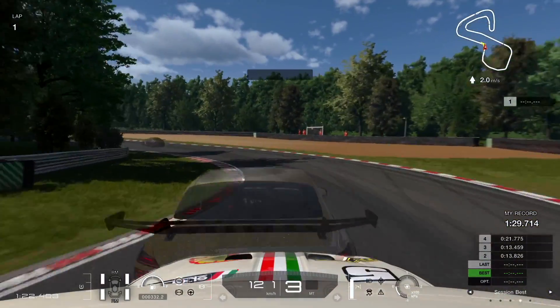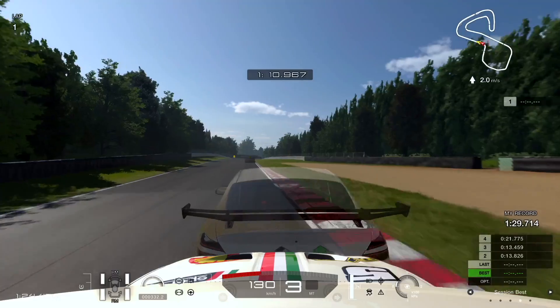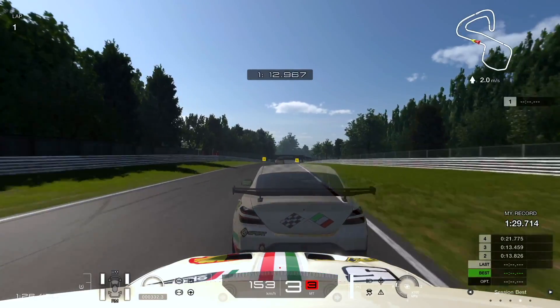Again, brake just before the 1 board and turn in sharply. On a good lap you can feed the power in before the apex.